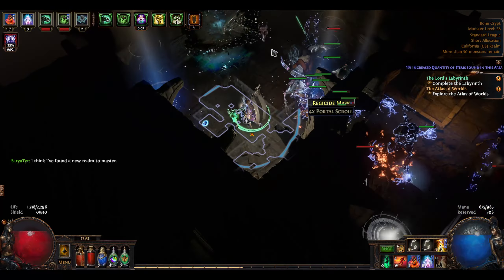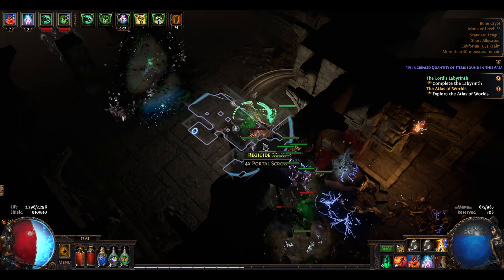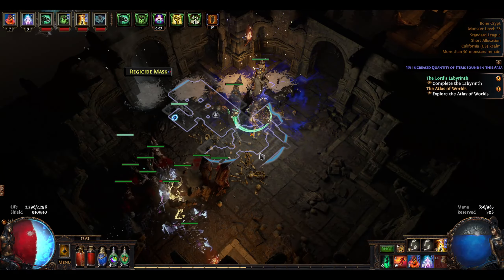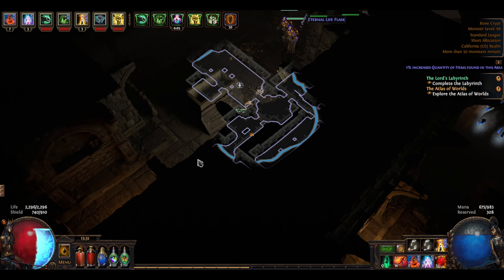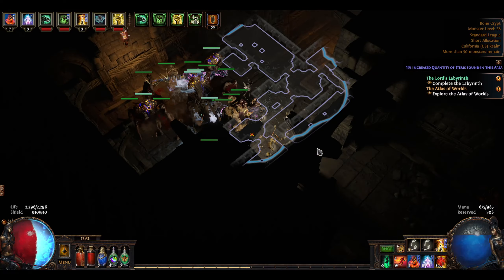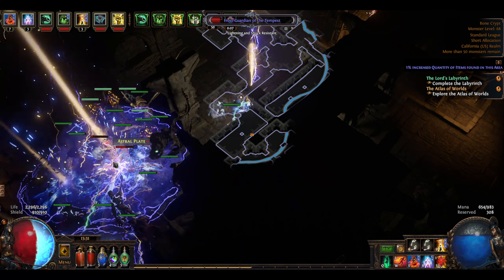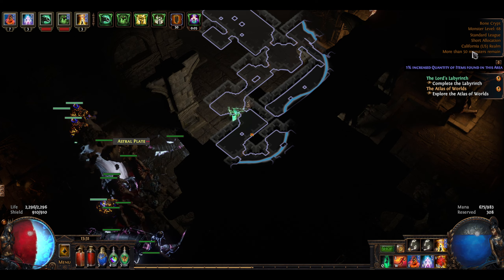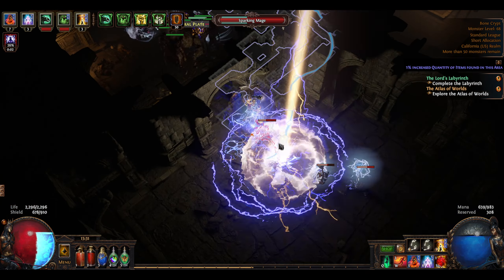Didn't realize I didn't have my abilities up. I'm going to stay over here and let my minions handle all of that. I do need to get my Absolution up so that the minions that come from that will show up and start dealing a lot more damage. I keep forgetting I have Convocation available to bring my minions up close to me. Get those guys in there and on the front line for me. I don't know if there is a boss — Bone Crypt, Standard Leaf, Short Allocation. I don't know what any of that means.